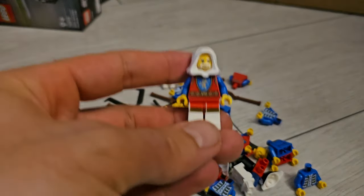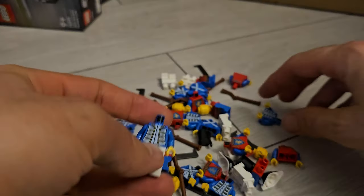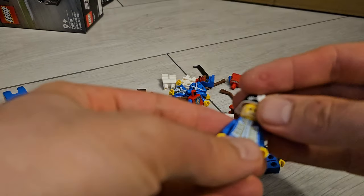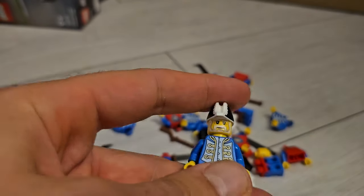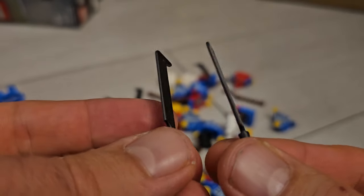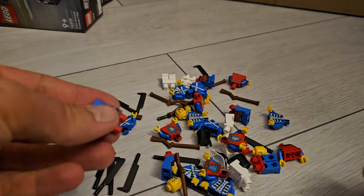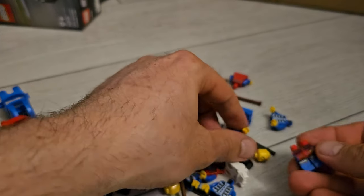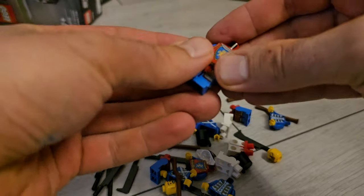Put a cape on it and we'll see how I'm going to build those. I got some army builders like this. Some weapons as well — I do like these swords. We also got some muskets, more swords, and more of the minifigures. I might have needed more heads, but okay, I can fix that pretty easily.